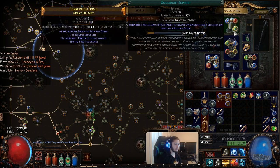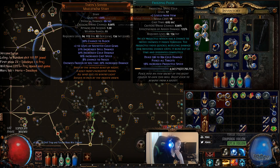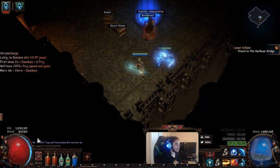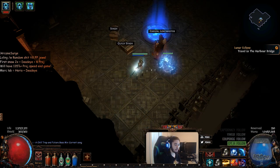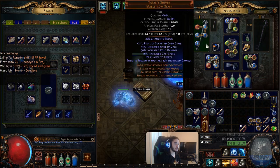Our character is pretty squishy right now — the gear is pretty bad. I'm just using Spell Totem, Faster Casting, Freeze Pulse, and Controlled Destruction. I don't even have a quality Freeze Pulse. We've got Mind Over Matter with our life pool, so we're sitting at about 3k effective life. I'm running Herald of Ice and Purity of Elements because the gear is not great.